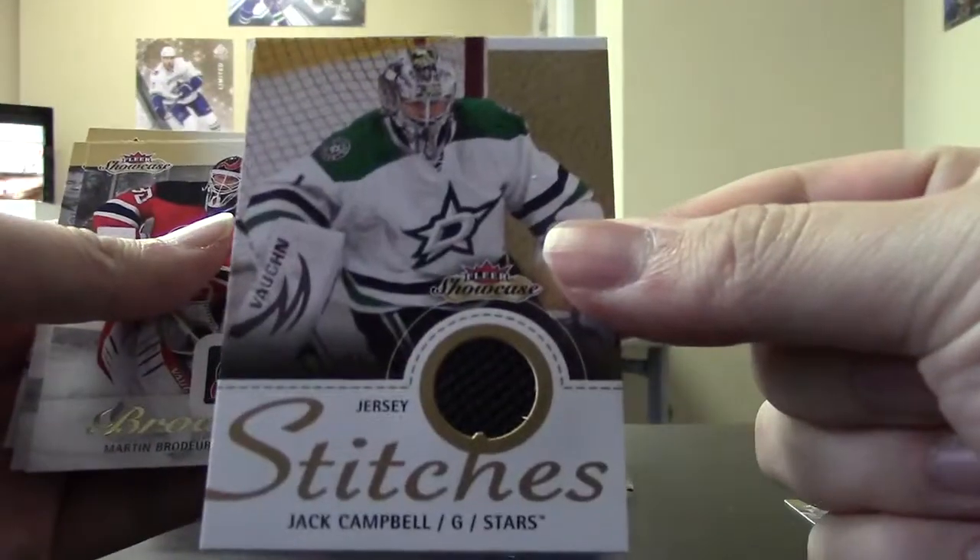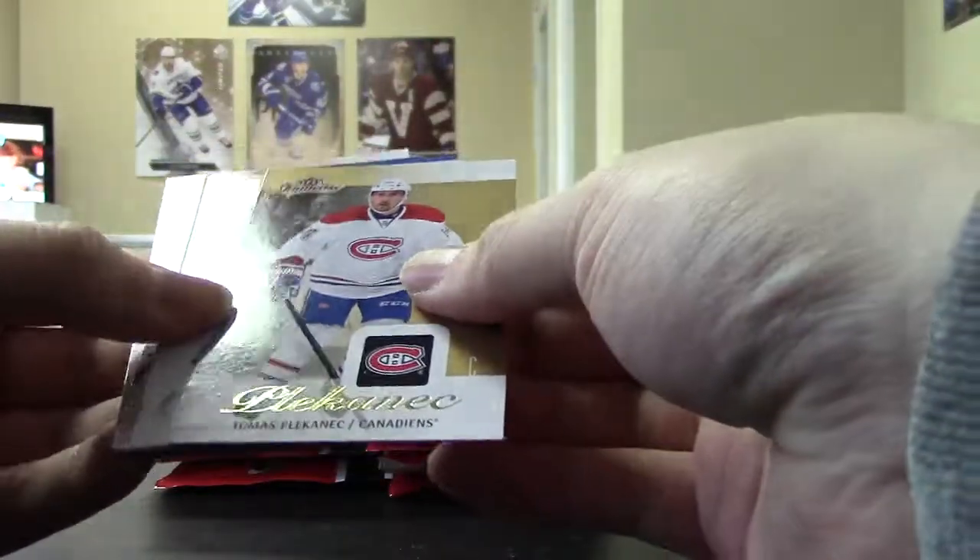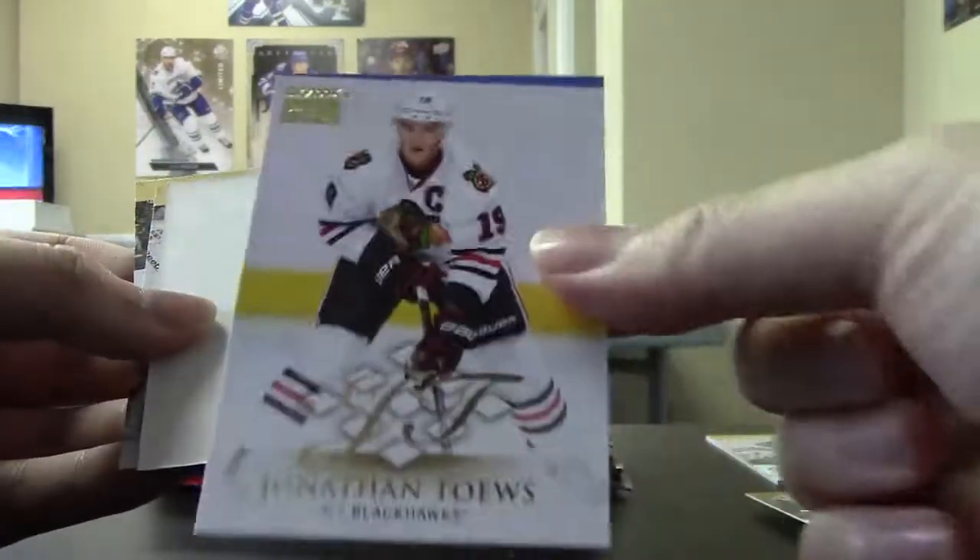Showcase stitches, a Jack Campbell jersey. I really like this product, but man, the base cards are ugly. Jonathan Taste, Skybox Premium.